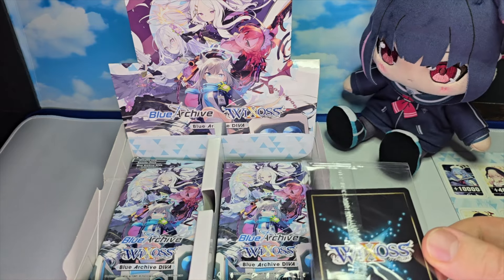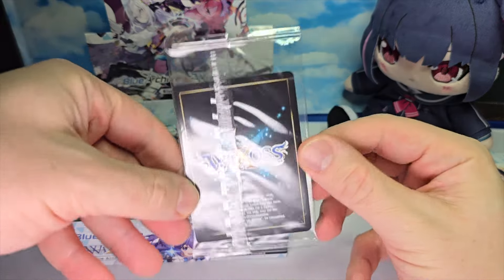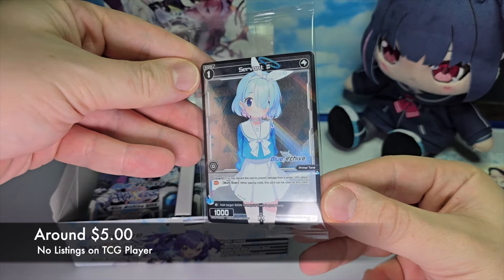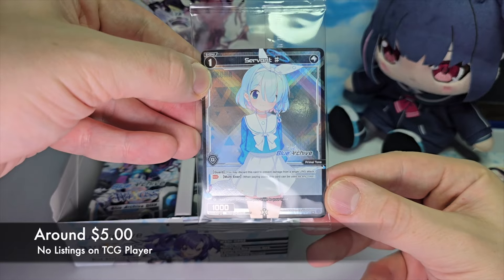Now this has a chance of being a promo servant or just the normal servant. Let's see what we get. It is the normal servant. Great foiling as always. Her name is Arona, you see right there.